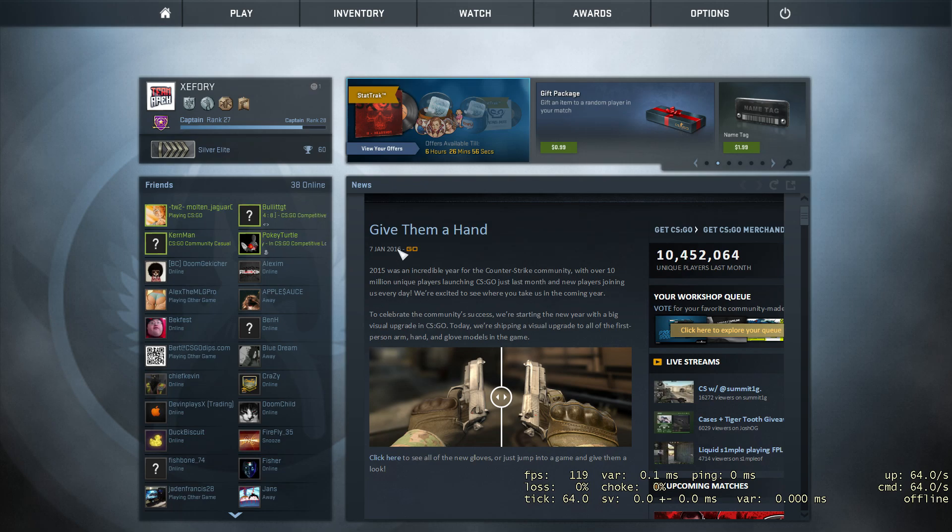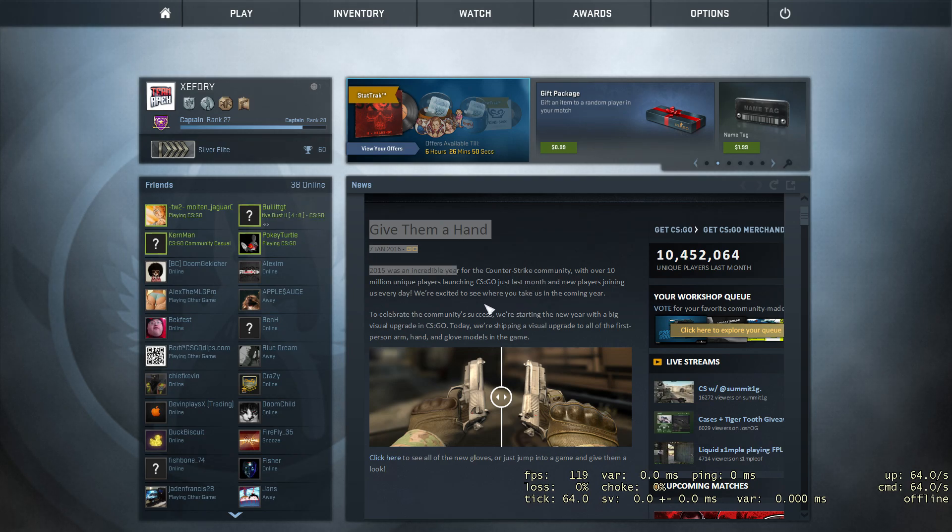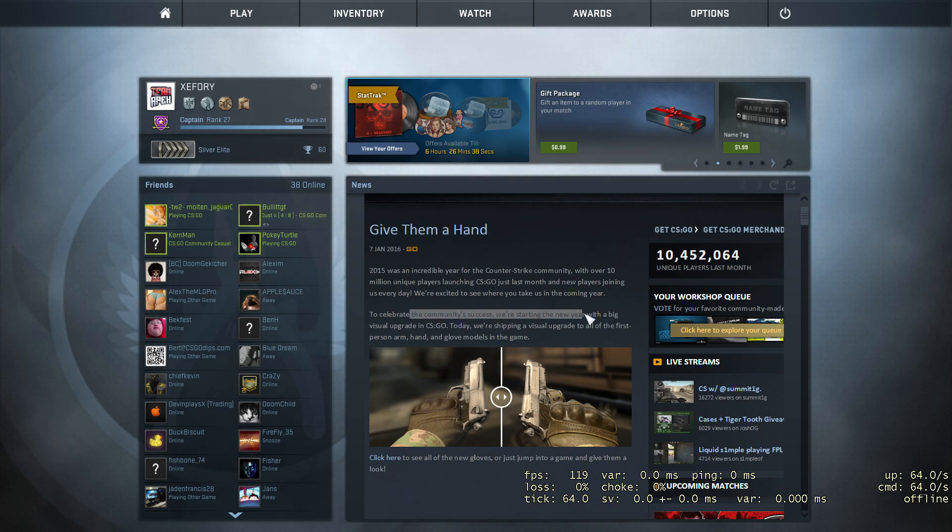January 7, 2016: '2015 was an incredible year for the Counter-Strike community, with over 10 million unique players launching CS:GO just last month, and new players joining us every day. We're excited to see where you take us in the upcoming year. To celebrate the community's success, we've started the new year with a big visual upgrade to CS:GO. Today we're shipping a visual upgrade to all the first-person arm, head, and glove models in game.'